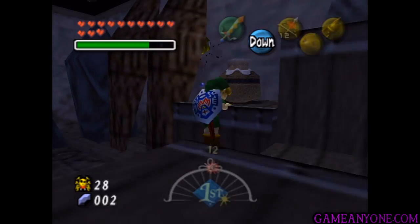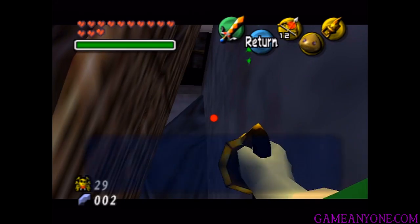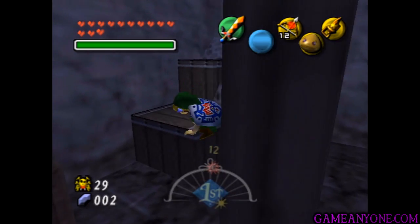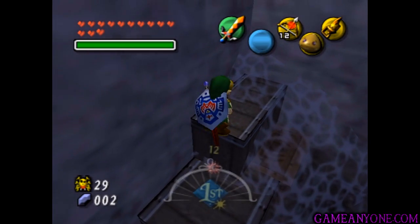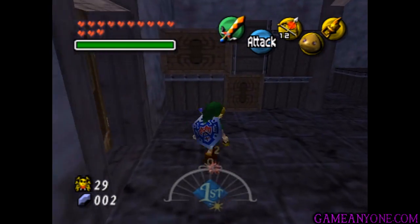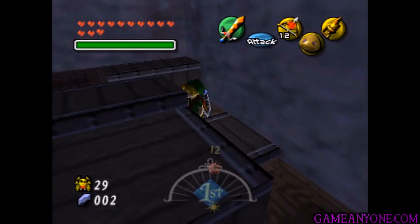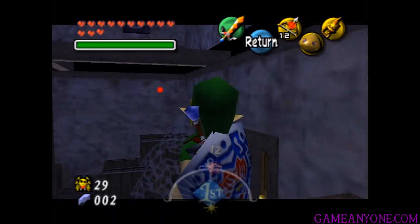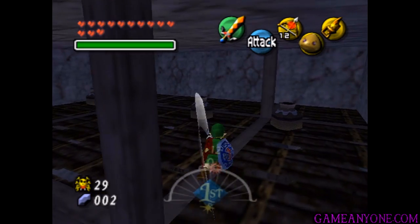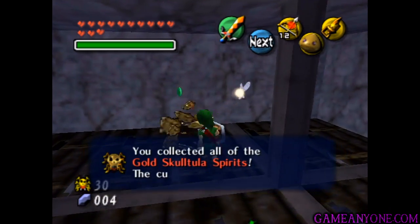Then if we climb up onto here, you can already see it behind the little coffin lid there. We can kill it and take the token — number 29. And now finally, we can climb up the boxes in the corner here. You have to climb up on the other side — I knew it was one or the other. You can climb up right here. It's kind of cleverly hidden, but you can. Then we climb up through here, and now if we look up on this wall, there's that hookshot target I was looking for. We can make our way up here to the ceiling. There are a bunch of pots — we can break them. And inside of one is Skulltula number 30. Awesome.